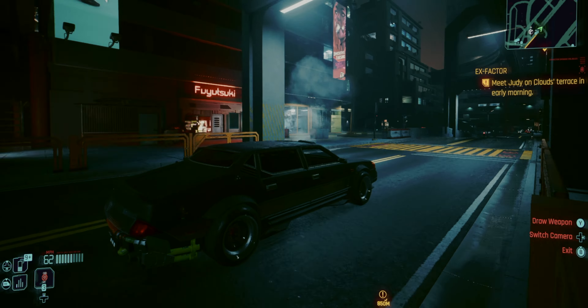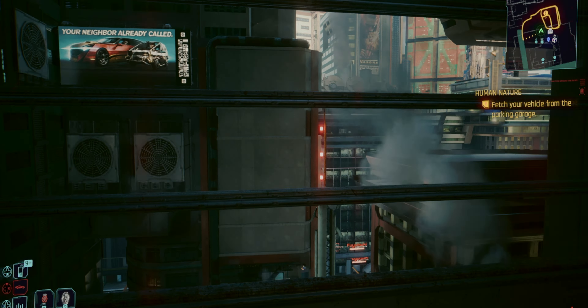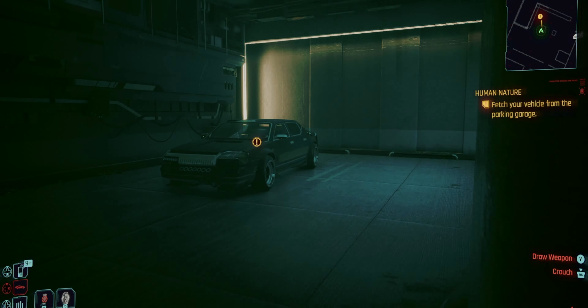As you naturally progress the storyline, at the beginning of Act 2, you'll get a mission called Human Nature and it will tell you to grab the car from the garage. You've been there before as you've been dropped off there — it's the garage at your starter's apartment.